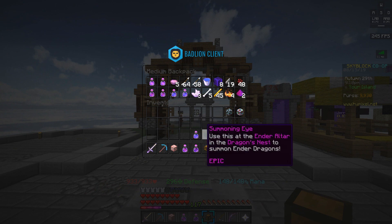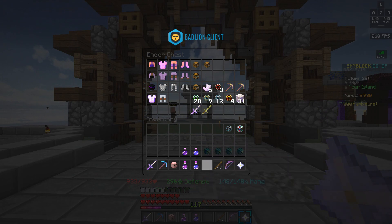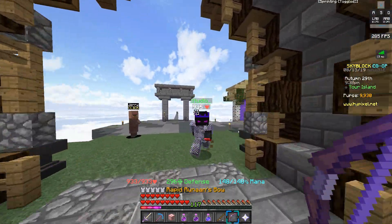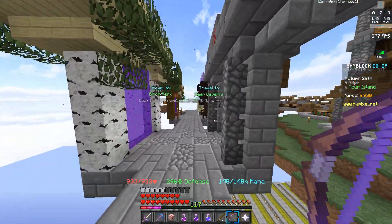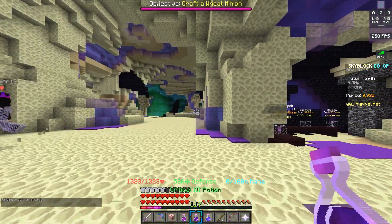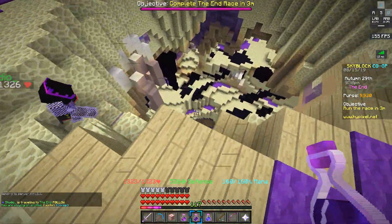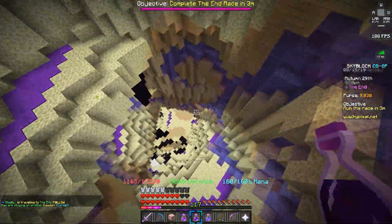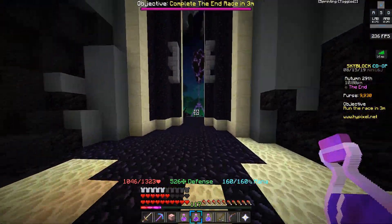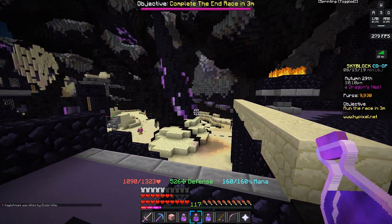That covers everything we need to do at the island, so we can now head to the end. But this leads into one more tip: you want to pick a lobby that doesn't have a lot of super geared players in it. Since we're each placing four summoning eyes, we don't want to be in a lobby where someone has full dragon armor and an insane bow competing for top three damage. We want to find a lobby with people who won't be able to compete for that top damage, so we can maximize our odds of getting the best drops.